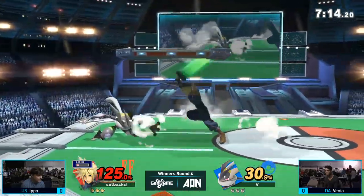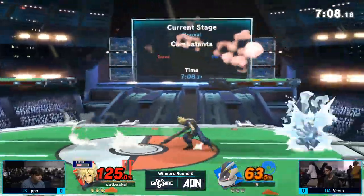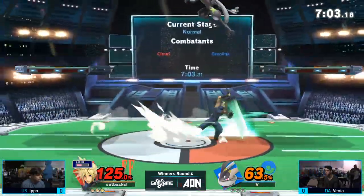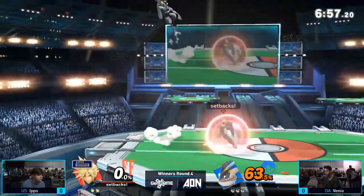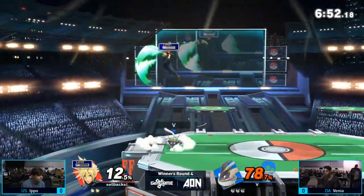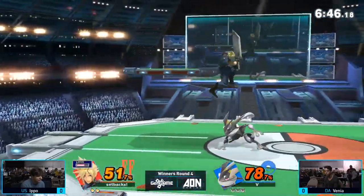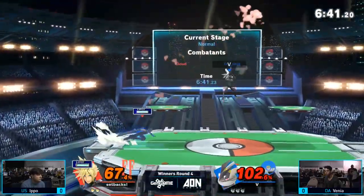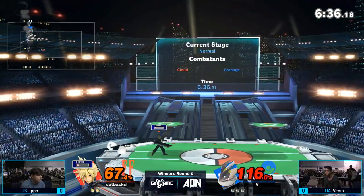Great attempt on a tech forward read, but just barely off. I see what Venia was going for there — he was hoping that Ippo would drop the shield, but he didn't. But he's able to land that little back air hit into down smash and takes the first stock of the set. It looks like he's running away with it — already got 67% on Ippo's second stock.